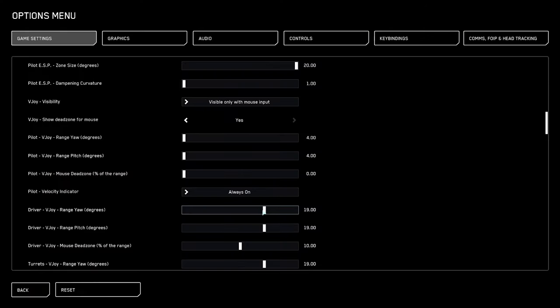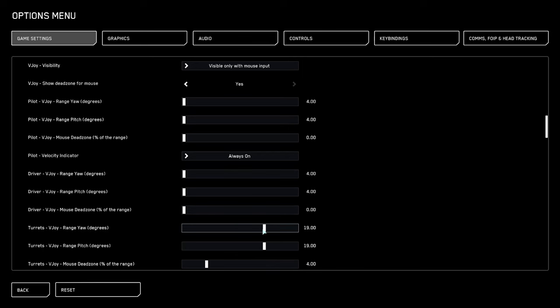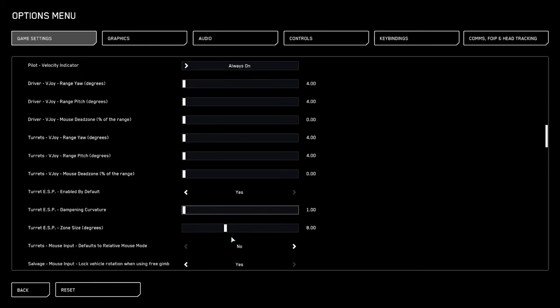Pilot V-joy range yaw 4. Driver V-joy range pitch 4. Driver V-joy mouse dead zone 0. Turret V-joy range yaw 4. Turret V-joy range pitch 4. Turret V-joy mouse dead zone 0. Turret ESP dampening curvature 1. Turret ESP zone size 20.